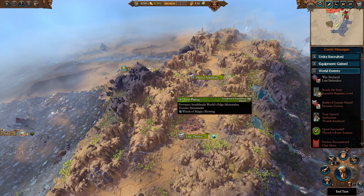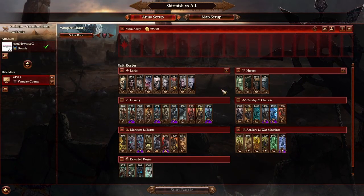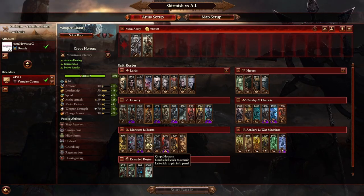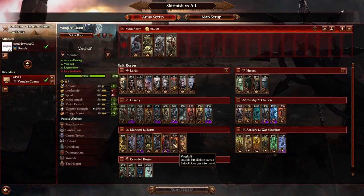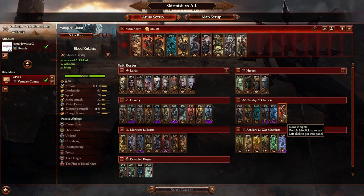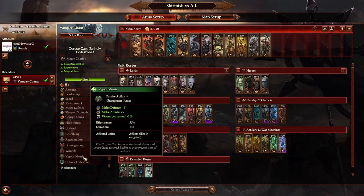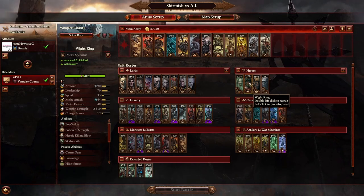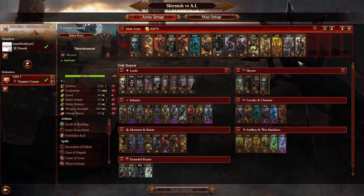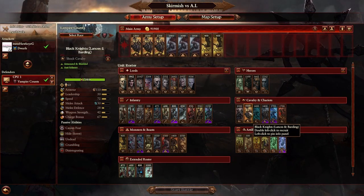Now let's talk about the kinds of units the Vampire Counts are typically going to bring to a battle. They have just as fun a roster as anybody else, but they really lean hard into their specialties. They've got lots of cheap, spammable infantry units, some pretty good monstrous infantry, flying monstrous infantry, single entity versions of both, and some pretty strong cavalry with several different variants. Since we're talking about Dwarfs, one of the biggest things to recognize is their biggest threats will be some of their flying units and some of their cavalry units.